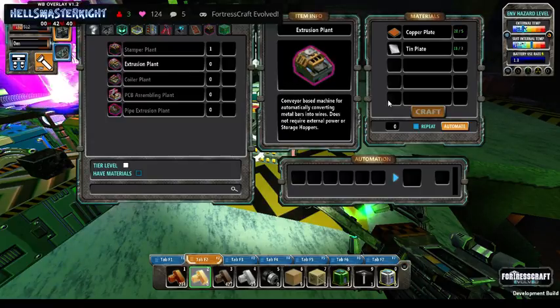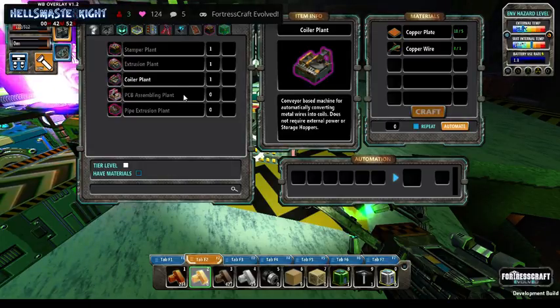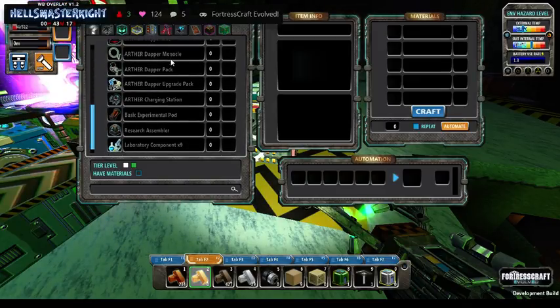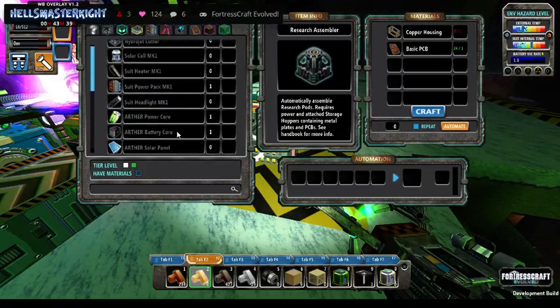We can now make the extrusion plant, the coiler plant, and the PC assembler plant. Now the thing that is not in here — which in 1.15 we are going to move — is the research assembler. The research assembler is going to be moved because why do you want the final part in an add-on section? It doesn't make sense.